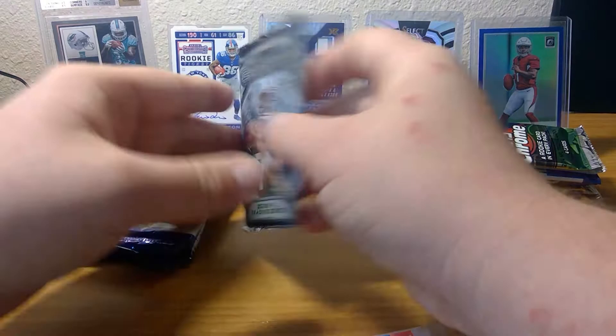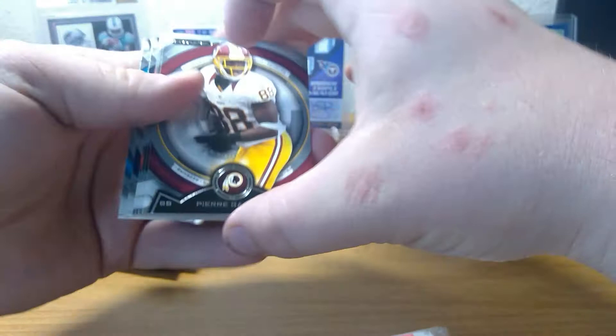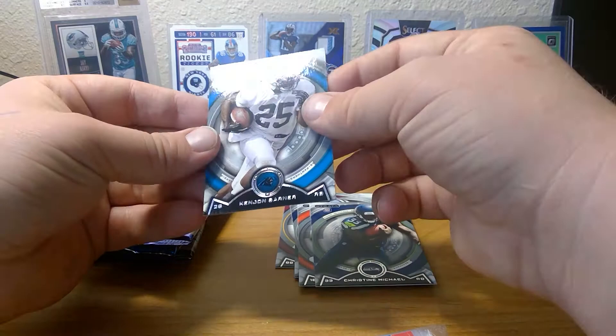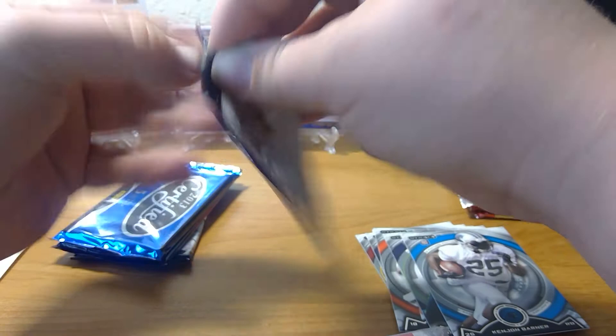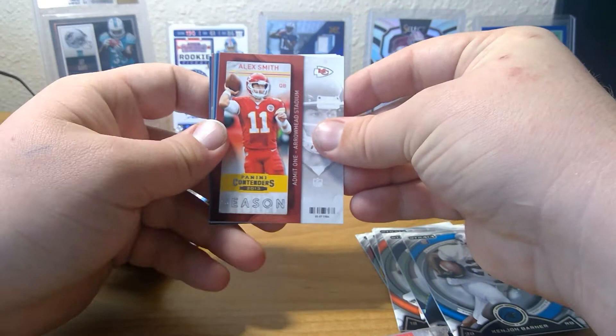Let's go ahead and open this Strata. We've got Pierre Garçon, Randall Cobb, Jason Witten, A.J. Green Rookie, Christine Michael, and Kajan Barner. Now 2013 Contenders — if I can get that pack open. I like seeing Alex Smith on the front, even if I don't like seeing him in a Chiefs uniform. Great, great quarterback.